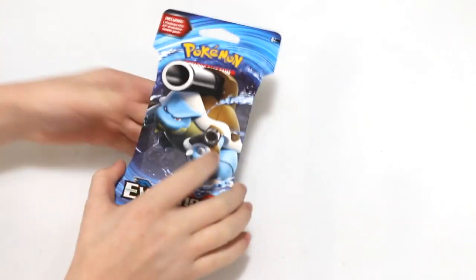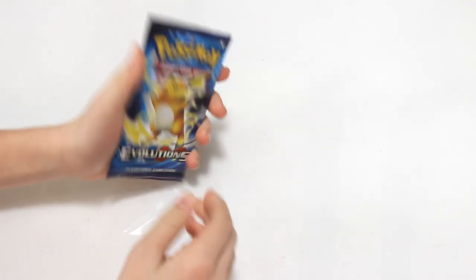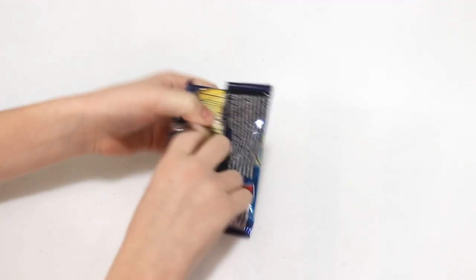I'm going to open up the Evolutions Pack first this time. This has Mega Blastoise on the front of it and Raichu on the front of the pack. I really like these Evolutions Packs. Hopefully I can get an EX just like always.